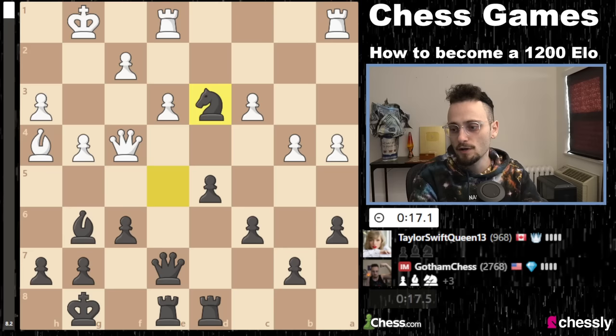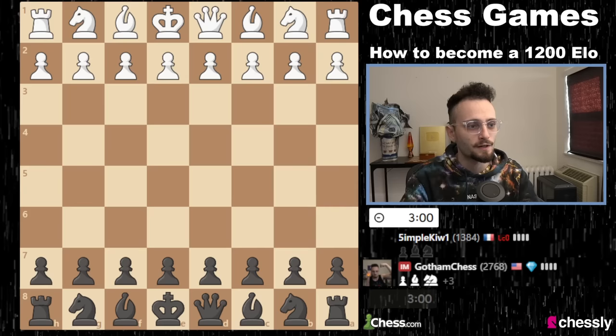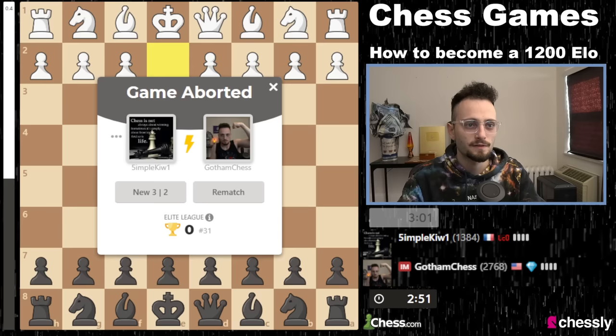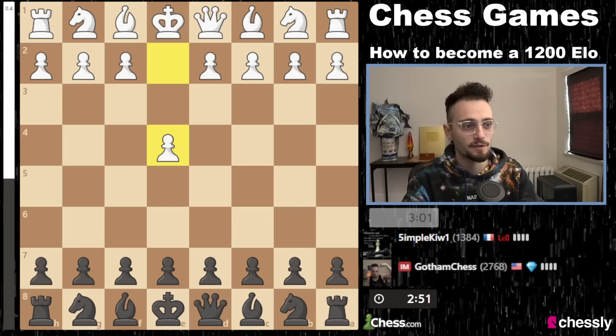Let me maybe jump ahead to the other game — I was going to play three games in today's video. I will jump ahead to my third game. If the second game doesn't start, I will play white in this game. I apologize for that — I don't want to edit this out. Technical error. I did not want to play two games with black, because you obviously will get games with white. So let me play e4.